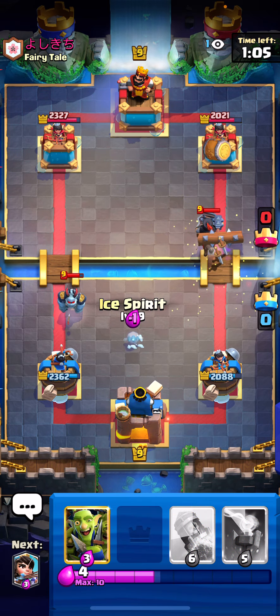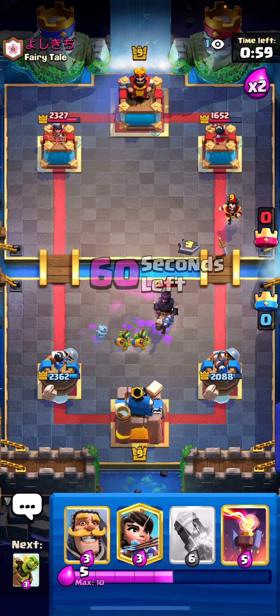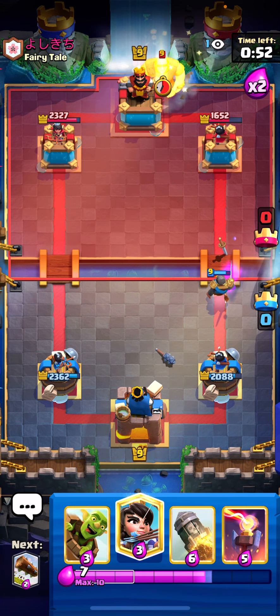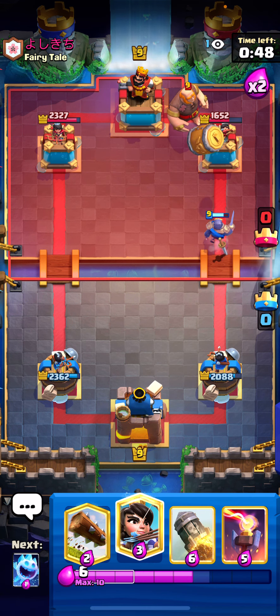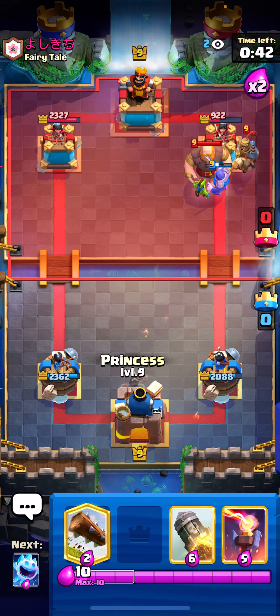I want to use my Ice Spirit for his Mega Minion right here. Going for a Goblin Gang. Going for a Knight now for an Electro Wizard. Let's see what he's gonna do. He's going to Giant so I'm gonna pressure with the Goblin Barrel here, force out maybe a Prince in the front or something. Actually I'm not going to go in front.